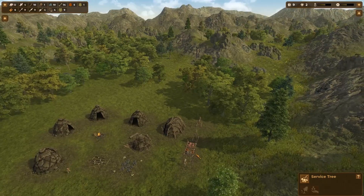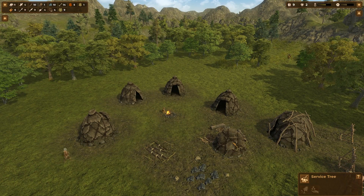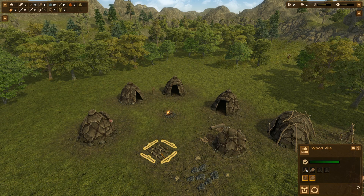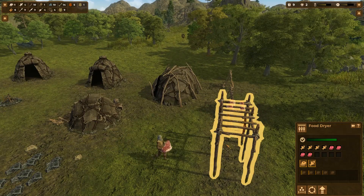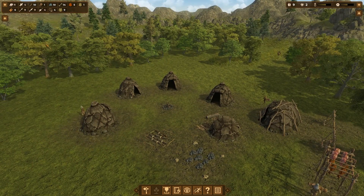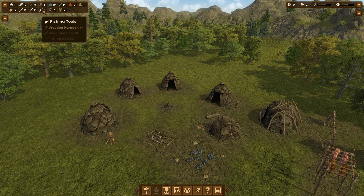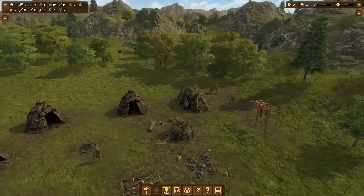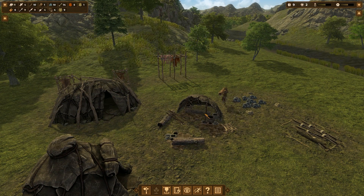We are slowly growing out — started with two huts, the crafter, and this wood pile, slowly building out our community. The food dryer is pretty full so we are doing pretty good for food right now. No bone spears yet, everything is just wood, but once people are done their current task someone will come over and start crafting some bone tools.